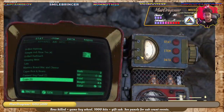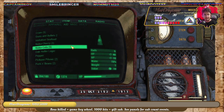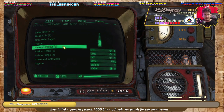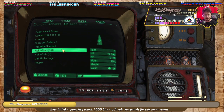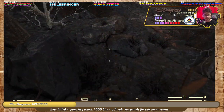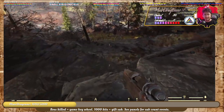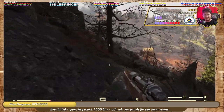Ow! That didn't feel good. Let me grab some Rad-Away and drink some Nuka-Cola. Actually, Stimpak — there we go. Because something tells me I'm going to break my leg once or twice getting down this mountainside.